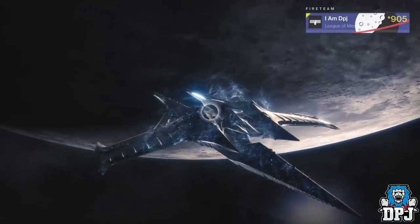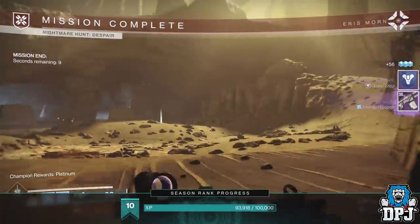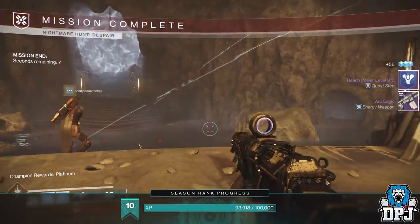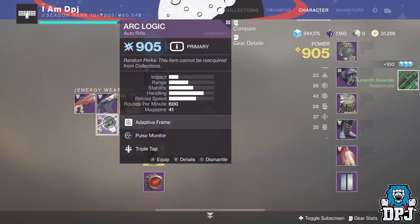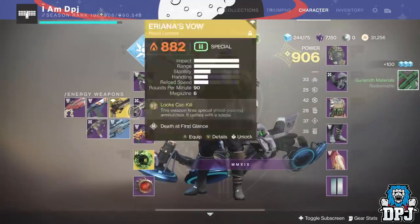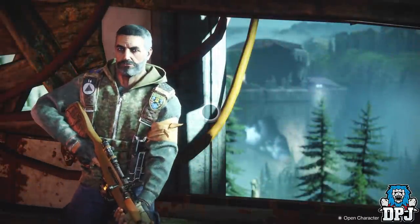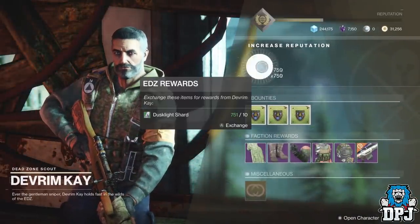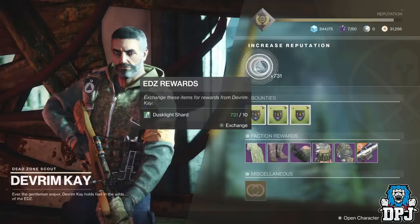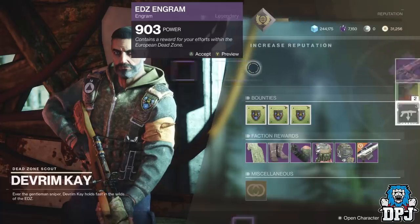Once you've done this, get back out there and get another powerful engram. Prime engrams are the best for this, and in my opinion prime engrams drop mostly within the standard vanguard strikes. Gain yourself a prime, which will probably take you a few levels higher, then head back to Devrimkh and rinse and repeat. This will eventually see you slowly raising your power level up to the cap of 950, and then it's the end-game activities like the raid and certain nightfalls which will take you to 960, not including your artifact.